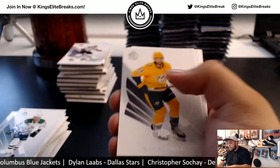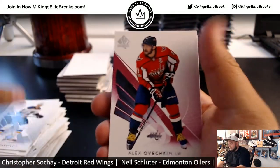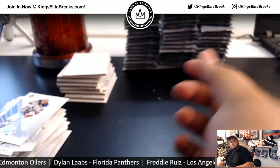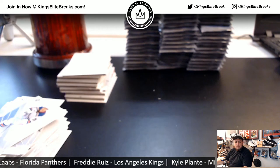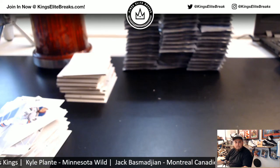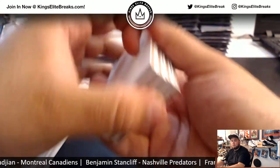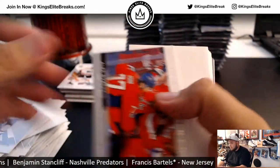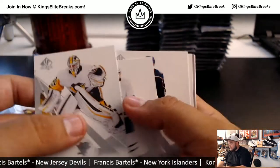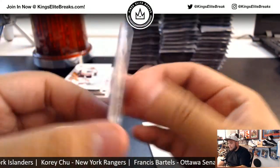Joel Thornton. Peter Forsberg. Ovechkin red — that looks purple. Tatar. Connor Sheery. Ovechkin. Marcel Dionne — look at them, look at them, they look so young. Red Wings. And Alexander Georgiev Young Gun for the Rangers.